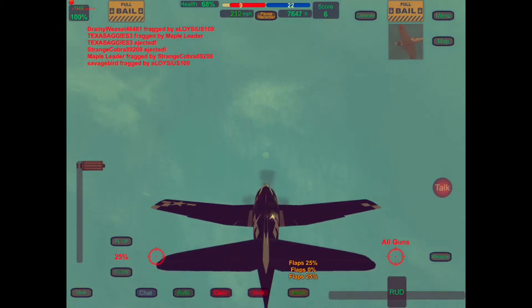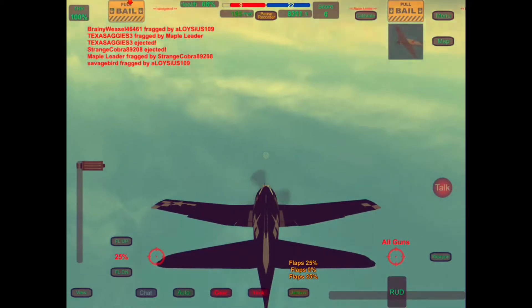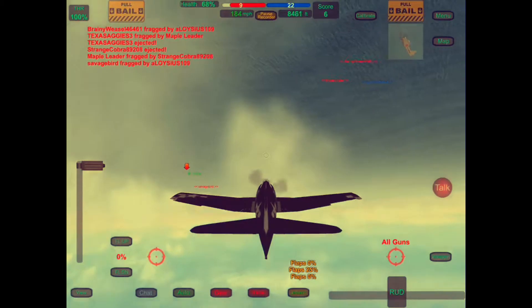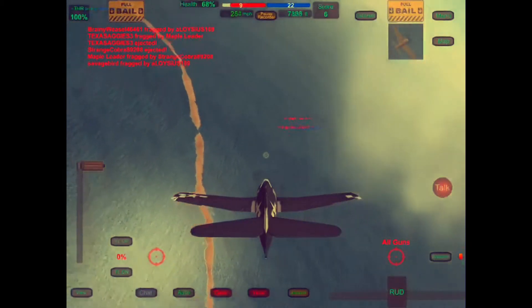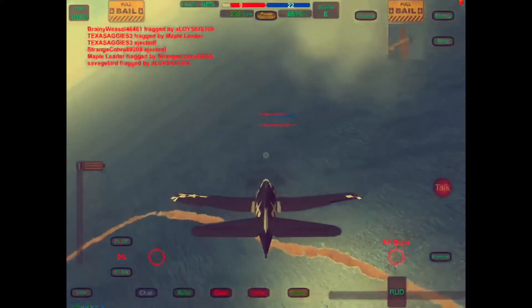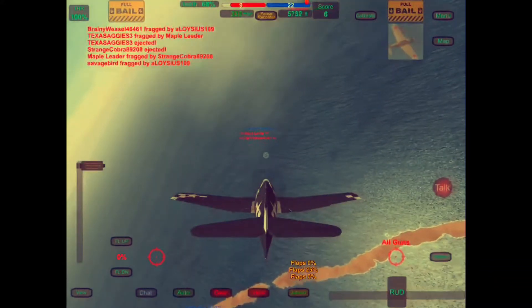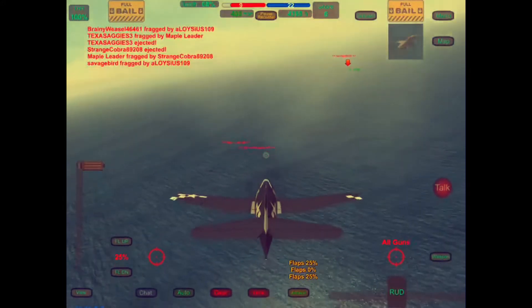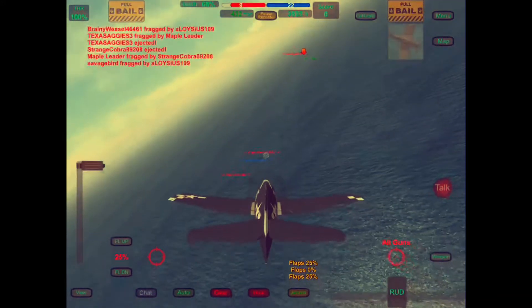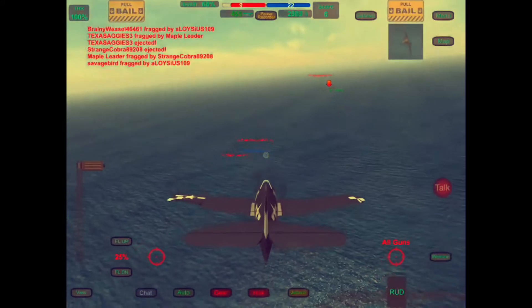There we go — we climb. I like to loop around before we're too slow and stall. He goes after my teammates — there's two guys down there. Looks like the Corsair and the Zero after them. Hopefully we save our teammates — I think we do.